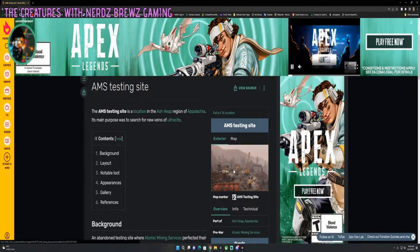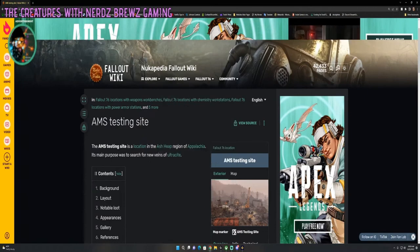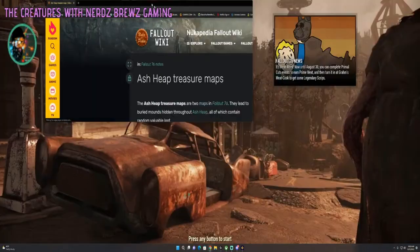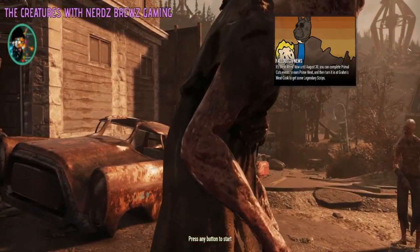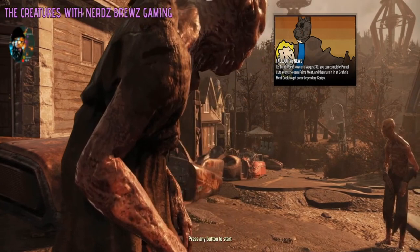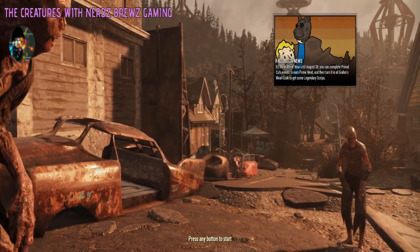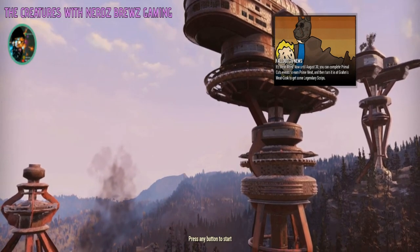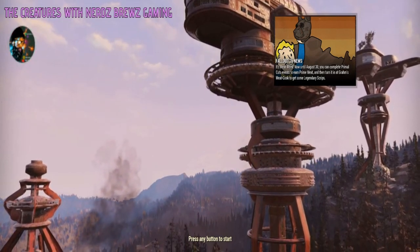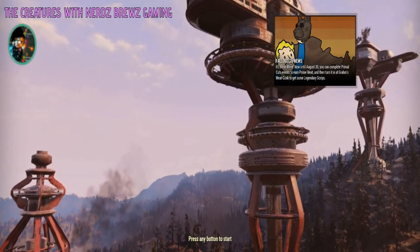So AMS testing site — cool. All right, so we need to go here. We need to find that. Let's not cheat all the way — let's see if I can use my noggin. It's nice to use your noggin every so often. Let's see how my audio sounds. AMS testing site, yeah. I'm sounding good, I'm sounding good. I always like to double check how the audio sounds.